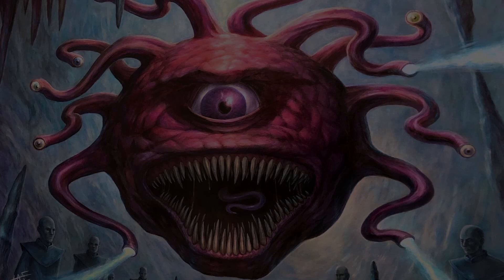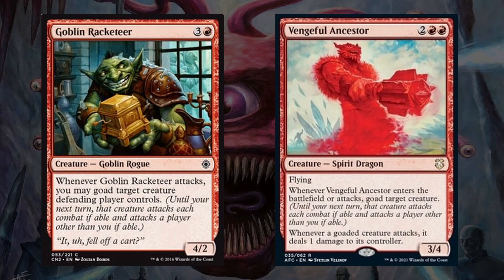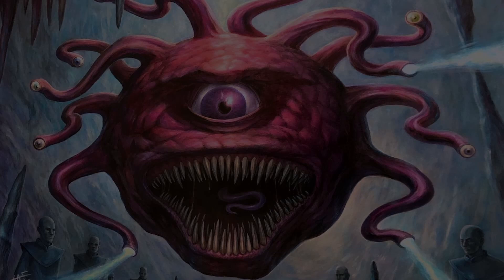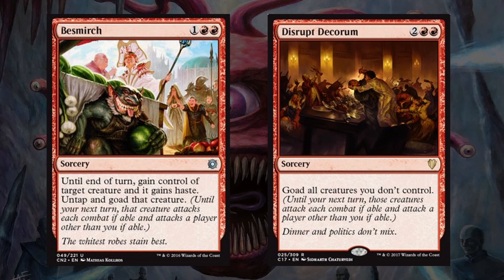Next up we have two 4-drop creatures with Goblin Racketeer and Vengeful Ancestor that allow us to goad our opponents when they attack. Vengeful Ancestor also has the added ability that goaded creatures will burn their controllers for 1 damage when they attack, which just gives us added value. Then we have two single-use sorceries with Besmirch and Disrupt Decorum. Besmirch allows us to take one of our opponents' creatures and attack with it that turn, and then goad it so when it goes back to its owner at end of turn, it can't attack us for another turn cycle.